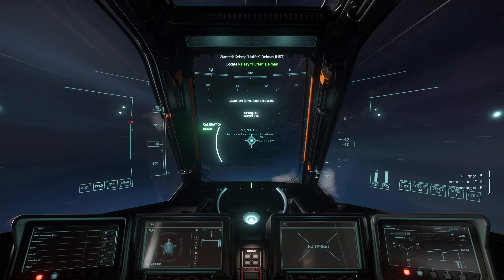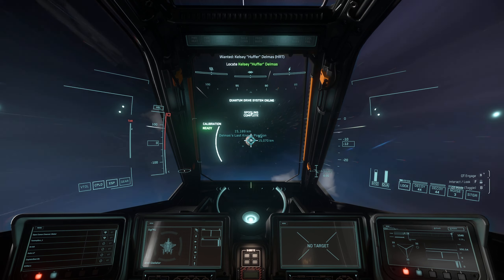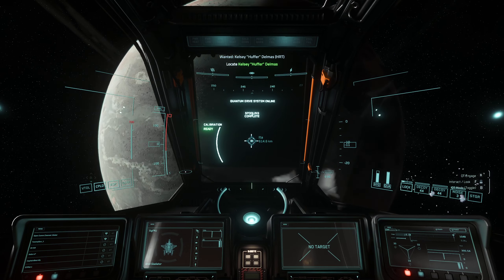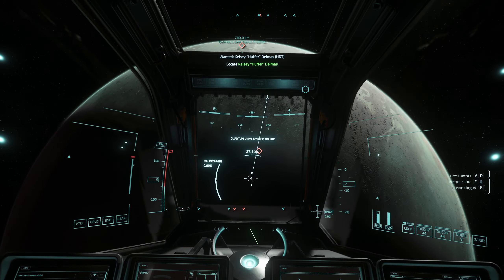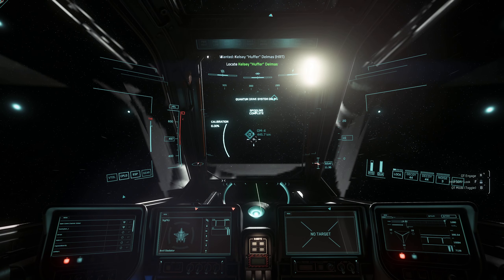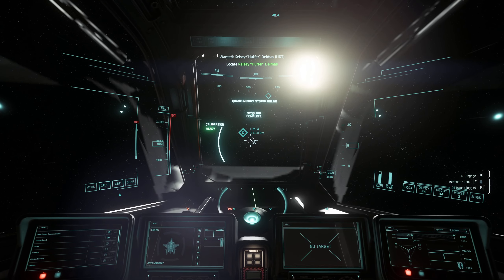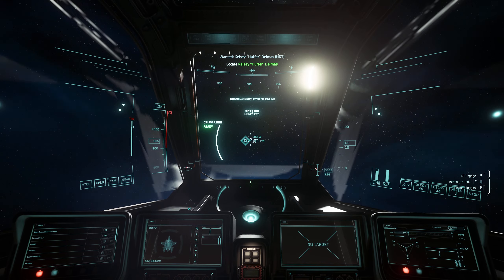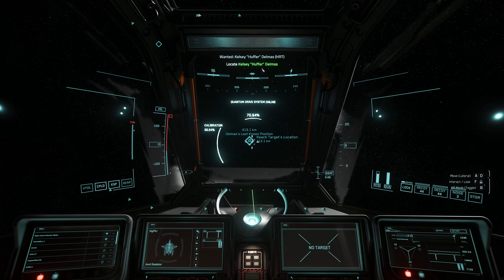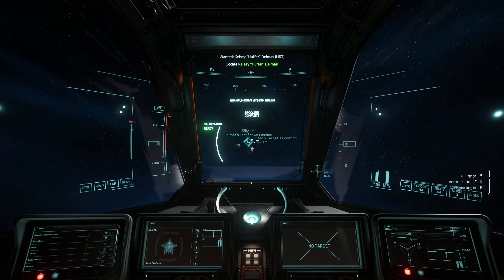Kind of curious to see if they'll actually have modules for the Gladiator. I think it's going to be pretty cool — maybe all of a sudden they come out with a medical variant. That might not be a bad option for something quick, get in get out and rescue somebody. I'm all for ships having more utility especially with a pod like this. If you're trading off size-five torpedoes for a medical bay, that's a fair trade-off.